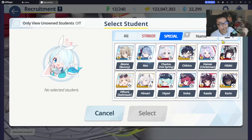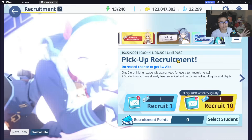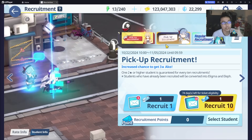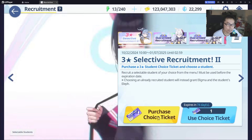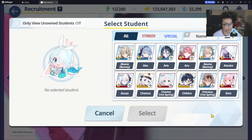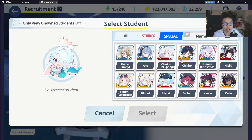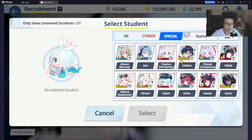Akko's banner is also available right now. If you want, you can reroll for Akko and then get Himari from the selector — you can also do that. Both Akko and Himari are not limited characters. In fact, this selector only includes students that are in the standard banner — none of the students here are limited. So you have to keep that in mind.